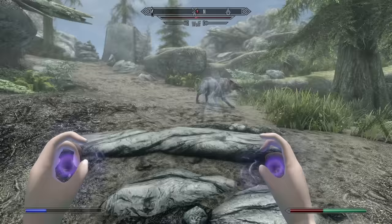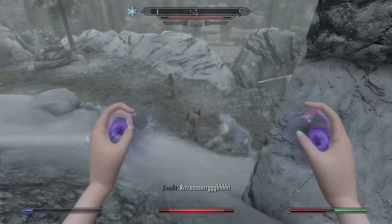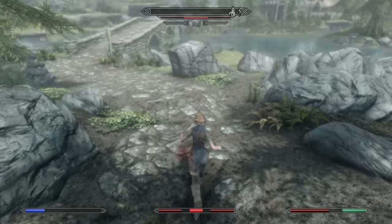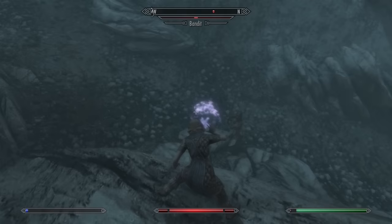I head up the path toward Bleak Falls Barrow, killing a wolf on the way, and come across three bandits in a tower. I don't have enough magicka to summon a Flame Atronach yet, so I keep using Conjure Familiar, and the fight is brutally slow. I end up separating one of the bandits from the others, and while I kill her, I end up dying to a wolf that surprised me. Trying again, I lead her away earlier and kill her without too much issue. So far, combat has just been me watching my wolf kill things, and it's really slow.